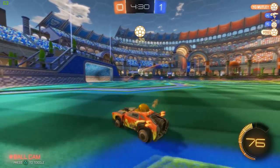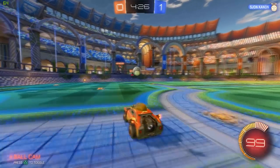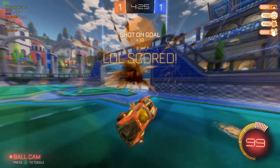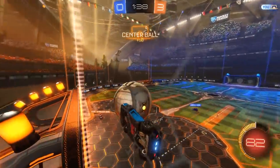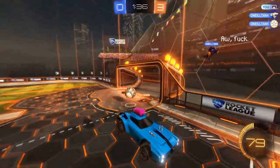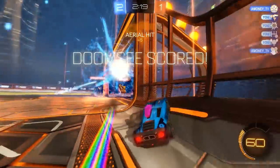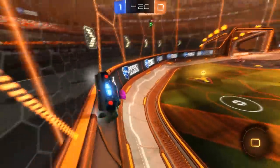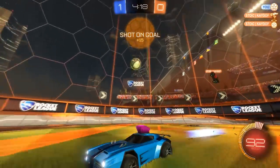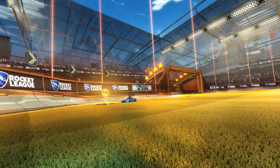Eventually the ball might pop out for you to start attacking again. Starving your opponents of boost is one of the best ways to turn pressure into goals. If they can't aerial and you can, or in the lower levels if they aren't as fast as you, you are at a massive, massive advantage. Always take your opponent's boost pills every opportunity you can — it will screw them over more than you can know.